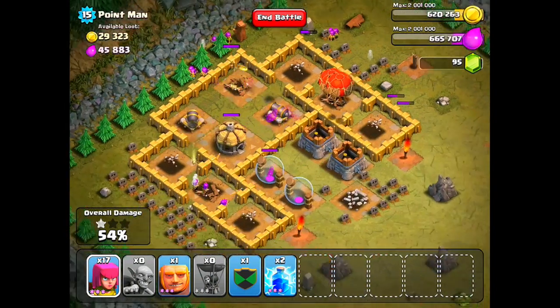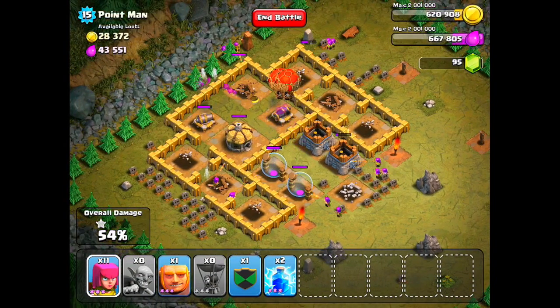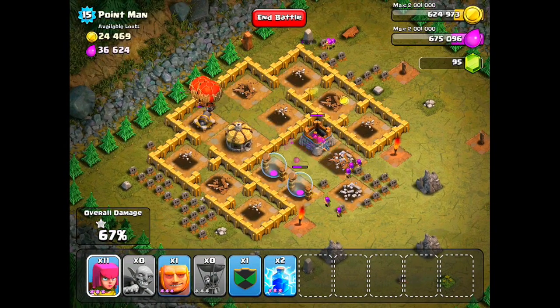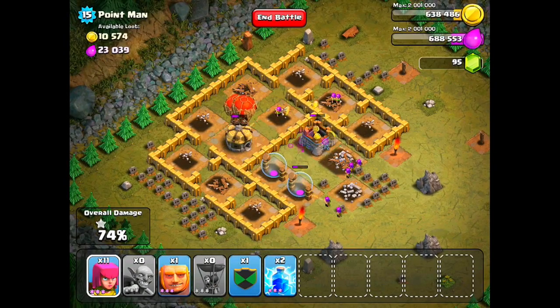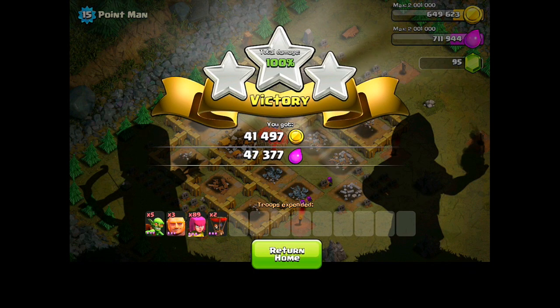Now that that's done, all you have left is your balloons running around destroying everything - there's no more air defense, so I'm gonna go ahead and fast forward. As the balloons roam around you'll collect a pretty nice sum of gold and elixir, and if you get three stars on the first try you'll get 50,000 gold and 50,000 elixir.